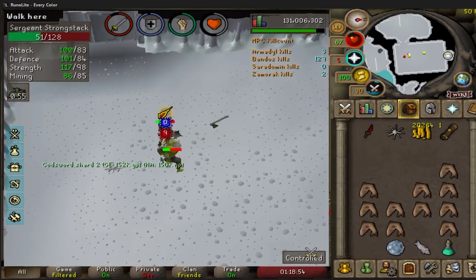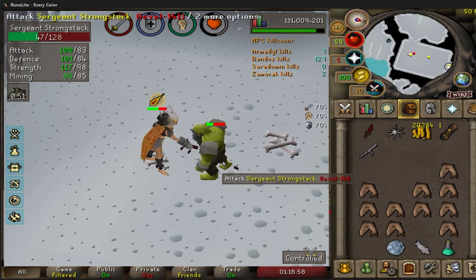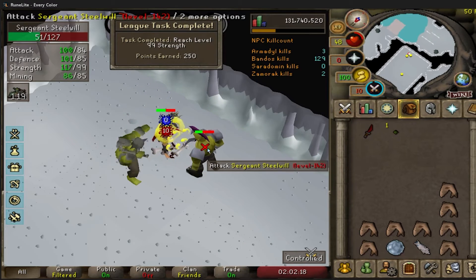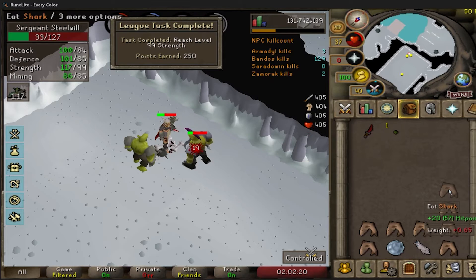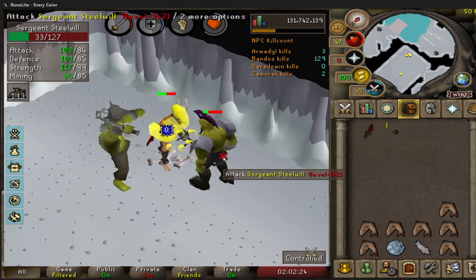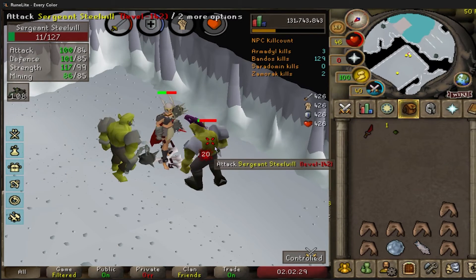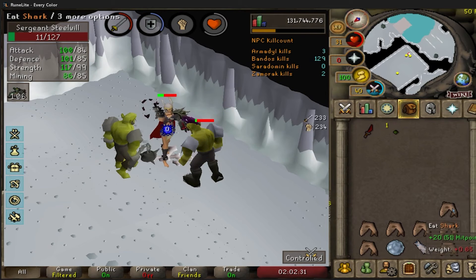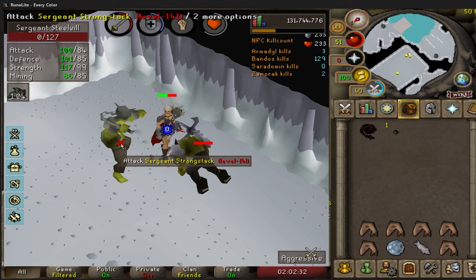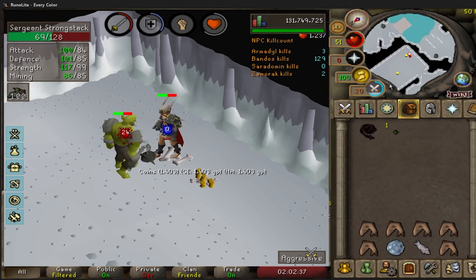Steel Wheel dropped us a shard but unfortunately it's a duplicate. And there is 99 strength here at Bandos! I did forget a prayer potion, but we're going to be done here and head off to Zamorak. We didn't get a hilt, but can't be mad — we got all the drops in well under three times the expected KC.